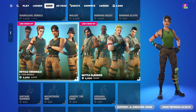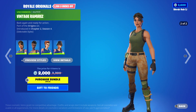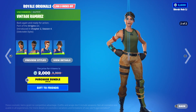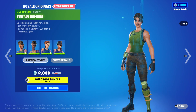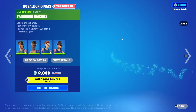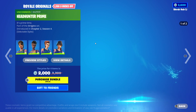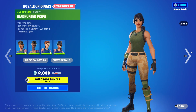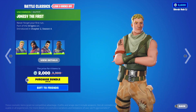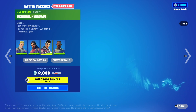Then we have the Royal Originals bundle back. We have the Veteran Remedy skin from Chapter 4 — fun fact, these are like the Chapter 1 defaults, that's why when you click the defaults it doesn't show these ones. We have Vintage Remedy from Chapter 4 with the Camo edit style, the Vanguard Bashee skin from Chapter 4 with the Camo edit style, the Wild Strike One skin from Chapter 4 with the Camo edit style, and finally the Headhunter Prime skin from Chapter 4. Then we have the Battle Classics bundle with Jonesy the First from Chapter 4 — sadly the skin does not have any edit styles. Then we have Hawk Classic from Chapter 4 with the Camo edit style, the Original Renegade from Chapter 4 with the Camo edit style, and finally the Rookie Spitfire from Chapter 4 with the Camo edit style.